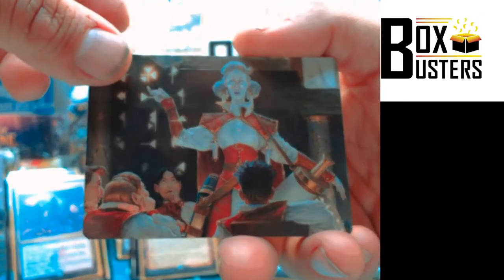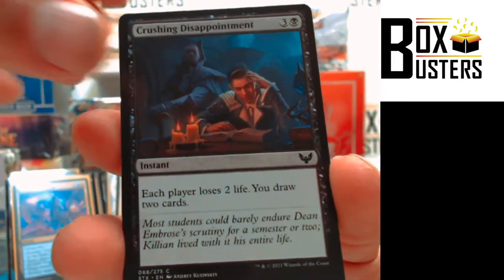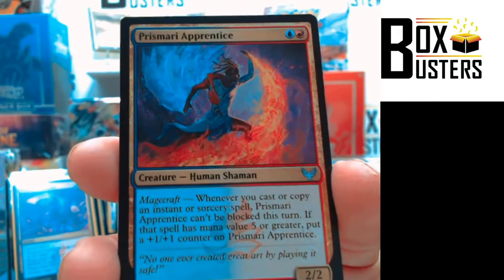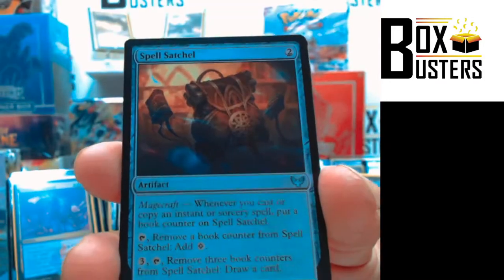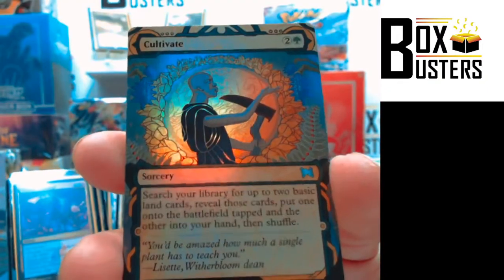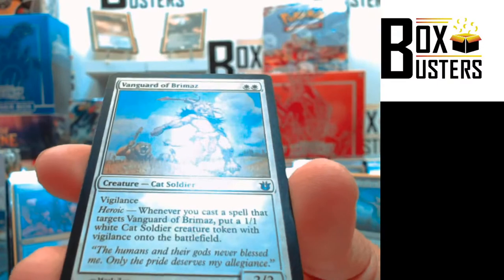Mythic for Pharaoh. Mythics everywhere. Planes, Pest Summoning, Crushing Disappointment, Beaming Defiance. Maelstrom Muse — Uncommon. Snow Day — Uncommon. Prismari Apprentice — Uncommon. Creative Outburst — Uncommon. Spell Satchel — Uncommon. Fervent Mastery — Rare. Infuriate, Alternate Art — Uncommon. Cultivate, Alternate Art — Uncommon, foil. And a Vanguard of Brahmaz — list card.